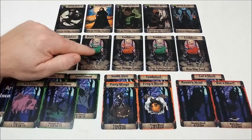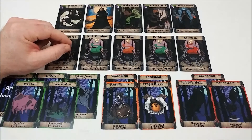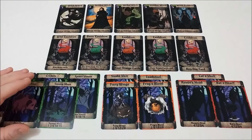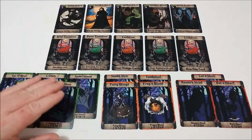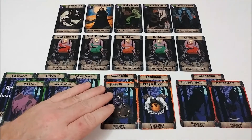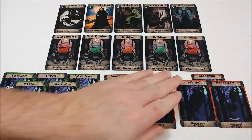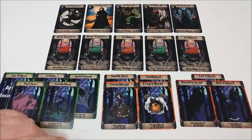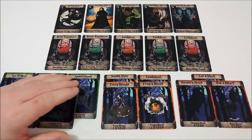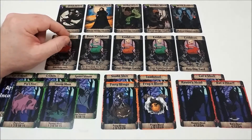These cauldrons will show you which ingredients they need to be fulfilled. Ingredient cards vary — we have five green of each type of card, four orange of each type of card, and three red of each type of card. The fewer the cards, the higher the point value.